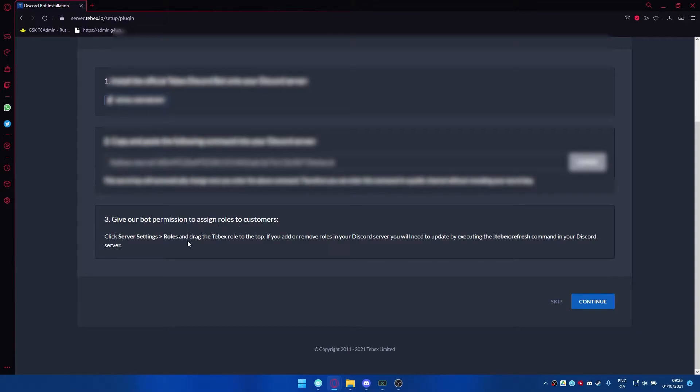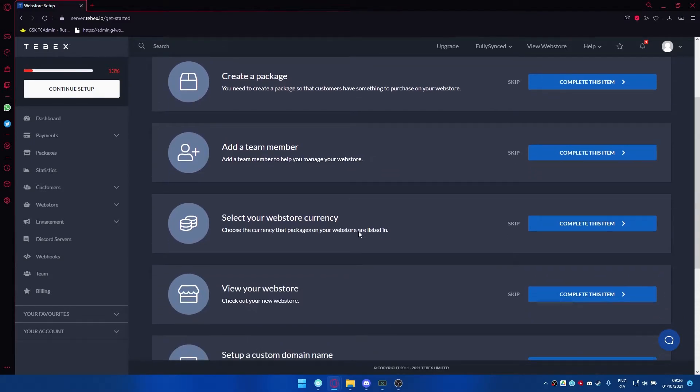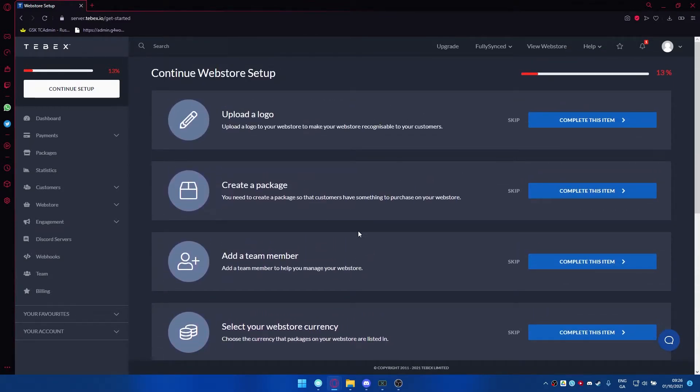Make sure your bot has permission to assign roles. What it's asking is to put the Tebex role at the top of the role hierarchy. It's also a good idea because there's a thing with Tebex where it won't automatically update if you make any changes or if you create roles after adding Tebex - that's why we made those roles first. But if you ever do, there's a simple command you can paste in to refresh everything. From here you can upload your logo, create packages, and add team members, though some features require the paid Tebex subscription.